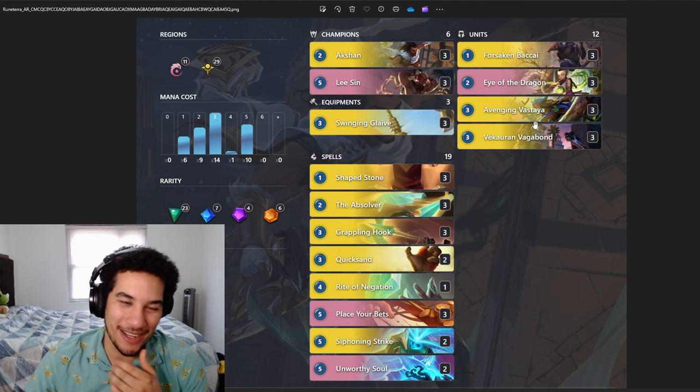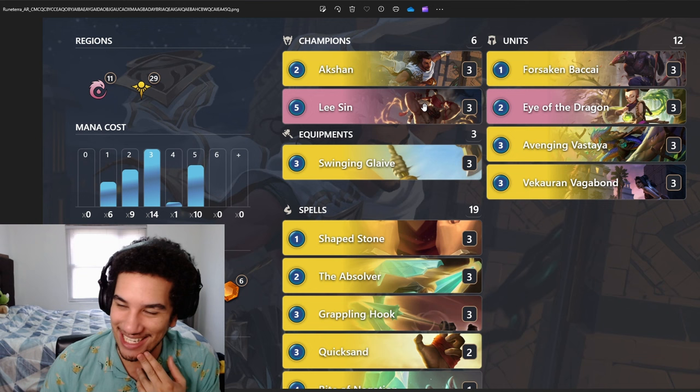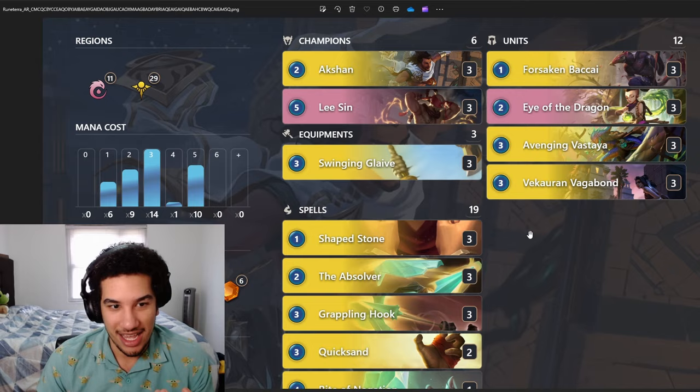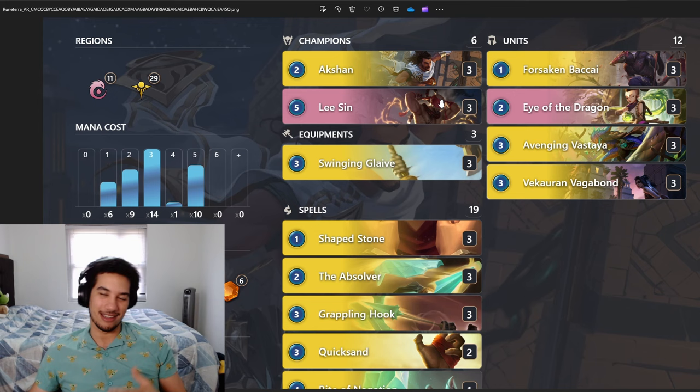And it wouldn't be an eternal season without someone trying to make Lee Sin one-turn kill work. That's what we're trying to do here. If you're not familiar with this Lee Sin Action deck, the whole idea is that you try to level up your Lee Sin champion. Then you're able to have this card called Absolver to give Lee Sin Overwhelm. All of a sudden, you have a unit that can deal 16, 18, 20 damage to the opponent's nexus in a single turn. This is what this deck is about — it's an Action Lee Sin deck.